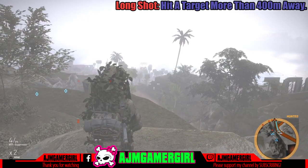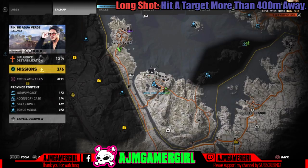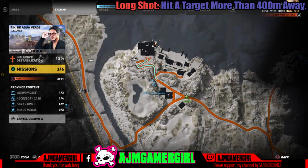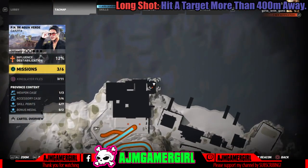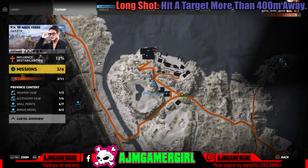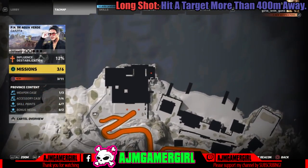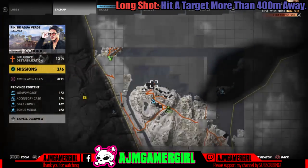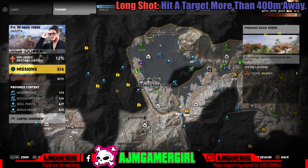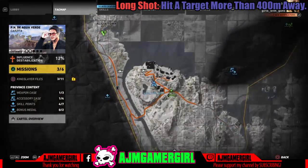The first trophy I'm going to show you guys how to get is the Long Shot, which is taking out someone 400 meters away — 400-plus meters away. As you guys saw in the beginning of the video, I hit the guy at 419 meters. At the end of this first trophy, I'm going to show you guys how to get the sniper rifle, where it's located, and the scope that I use on it.